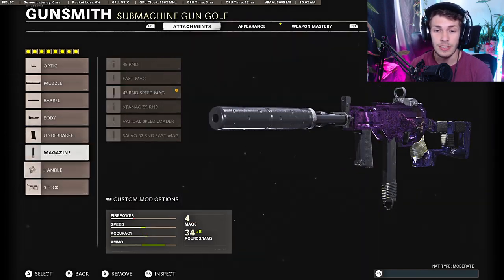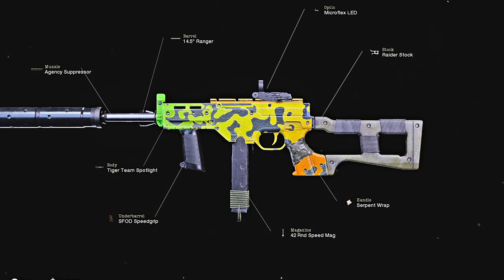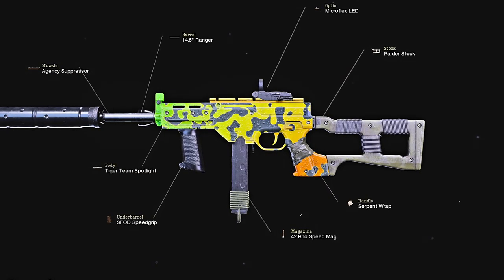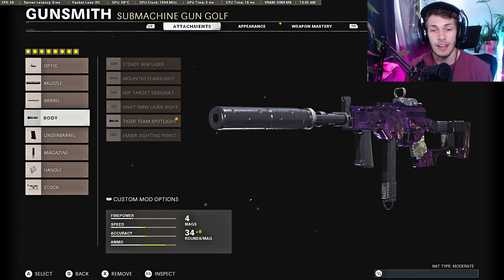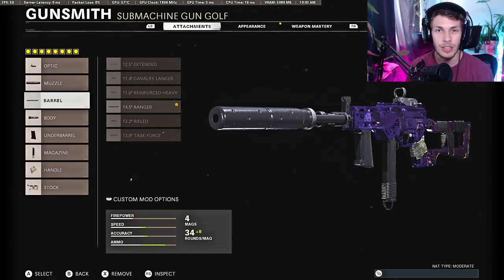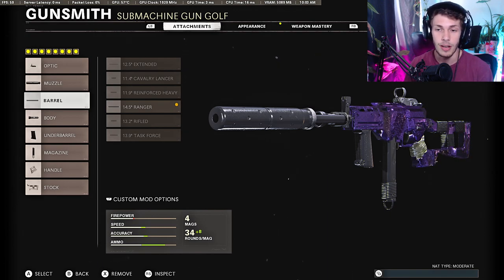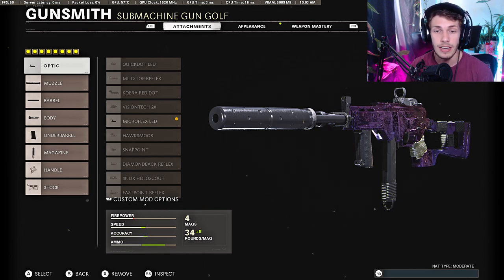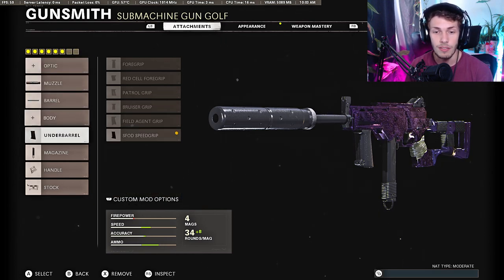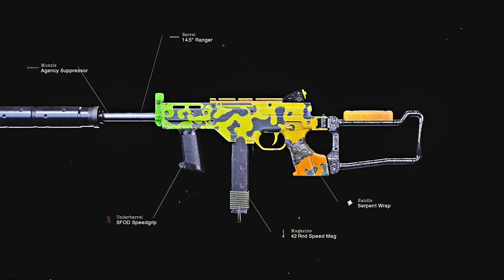We are losing sprint-to-fire speed, but that's okay because for the stock we're doing the Raider Stock, which increases sprint-to-fire speed and adds strafe speed. We are losing hit-fire accuracy, so that's why for the body you might want to add the Steady Aim Laser to bring that back up. Just in case you guys want to take a screenshot of the gunfighter LC10 class setup — that's going to wrap it up for the gunfighter class. Now let's get into the five-attachment one, which is my favorite and the one I used in the gameplay. I really never use gunfighter classes because I don't think you need 8 attachments. Having 6 perks with 5 attachments is way better. For the five-attachment class, take off the optic, the body, and the stock — and right here is a very good five-attachment LC10 class setup.